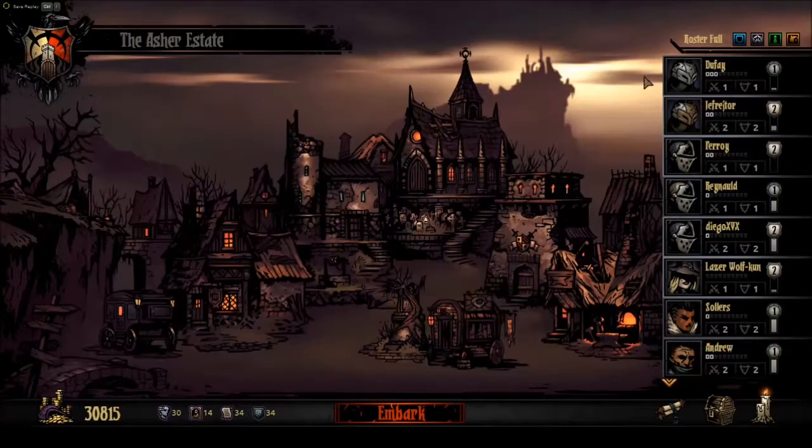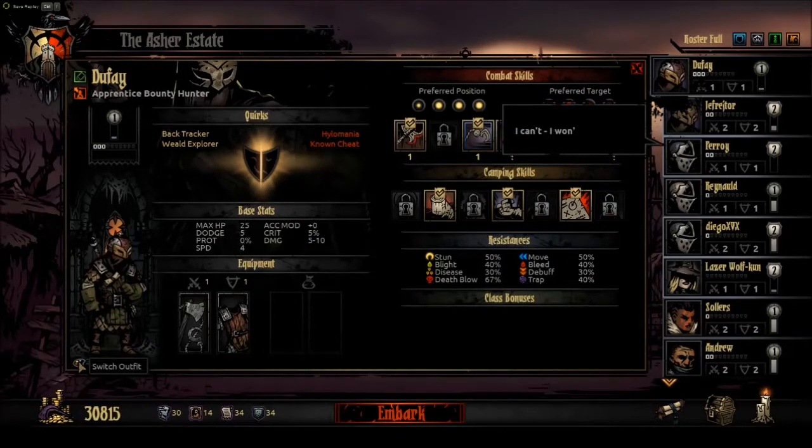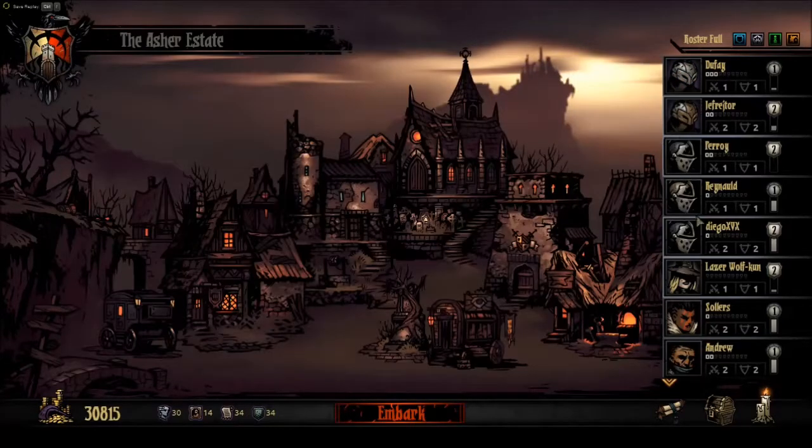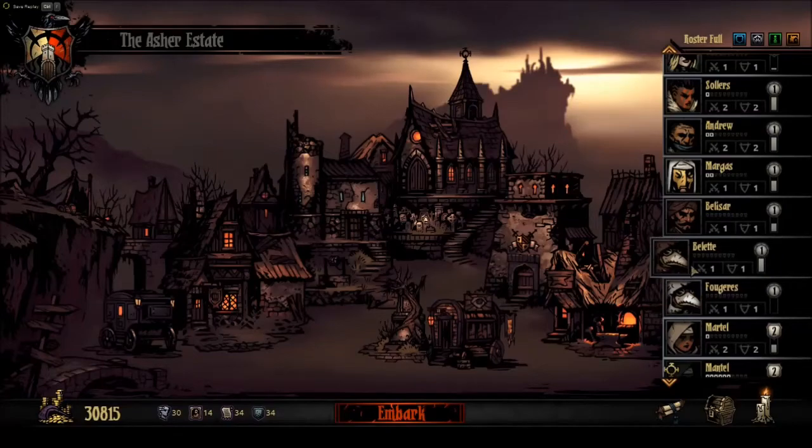I think we'll go with white for Perroy. And then what do we have for the bounty hunters? Pretty good stuff - all very earthy tones as it were. And let's just go through the classes. That's a pretty baller purple outfit for Belisar.